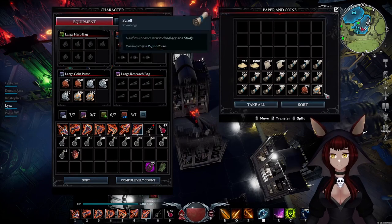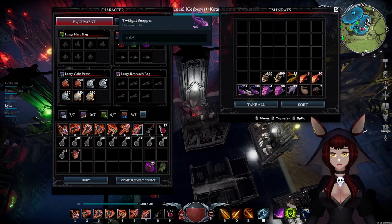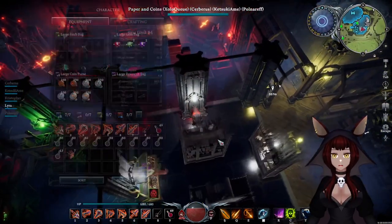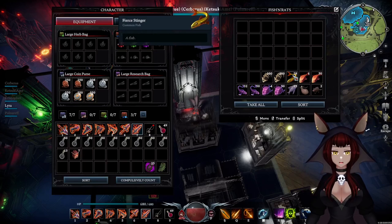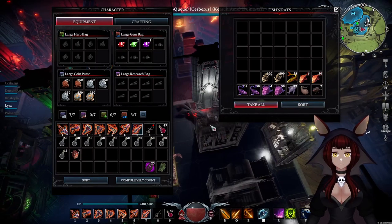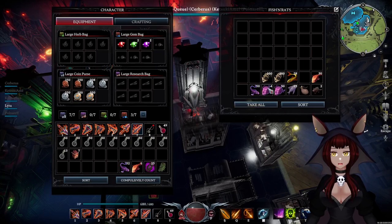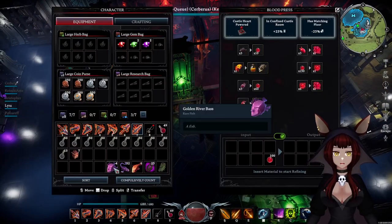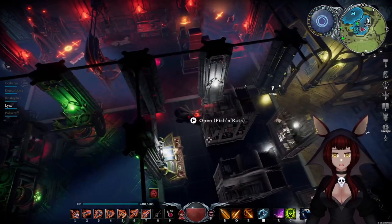Then I have paper and coins as I showed earlier, and then here I have my alchemy items — fish and rats. I keep my rats here and fish here. The reason why this is at the end as opposed to closer over here is because I don't usually make items that need fish and rats anymore other than maybe fierce stingers and swamp dwellers, used for the witch potion and the rage potion. What I'll do is bring them over to the blood press, put them in the squisher, get plenty of oil and fish bones. When I get the bones I bring them here, compulsive count, and it's all done.